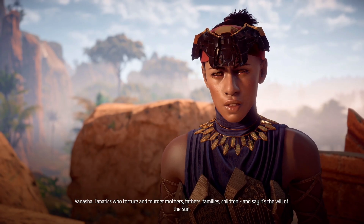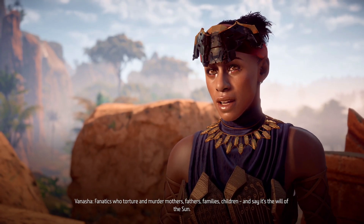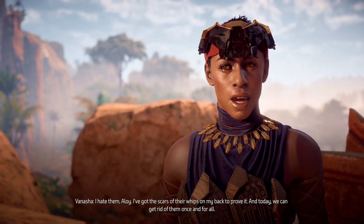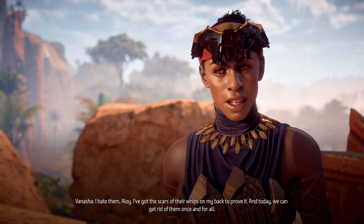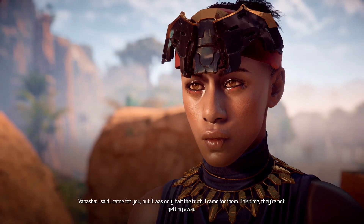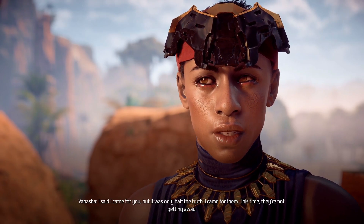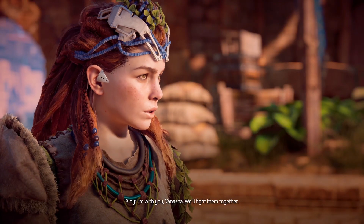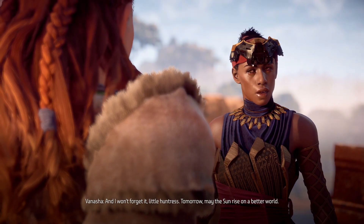Can I tell you a secret? I've been waiting for this fight my whole life. The enemy we face today is the same that turned Meridian into a slave pit and Sunfall into a bloodbath — fanatics who torture and murder families and say it's the will of the Sun. I hate them, Aloy — I've got the scars of their whips on my back to prove it. Today we can get rid of them once and for all. I came for them — this time they're not getting away.